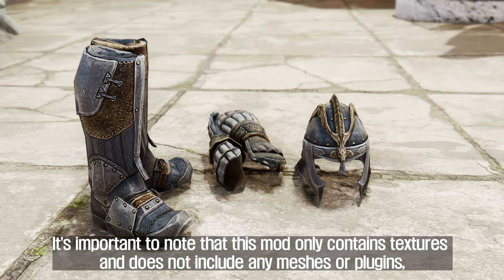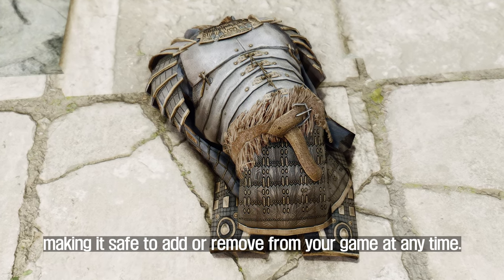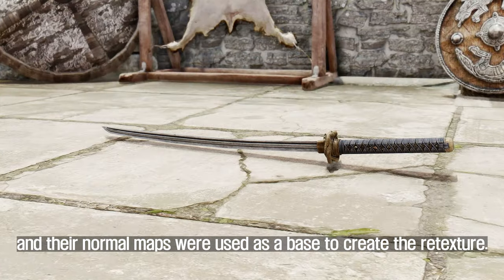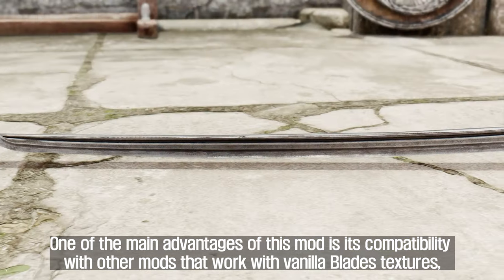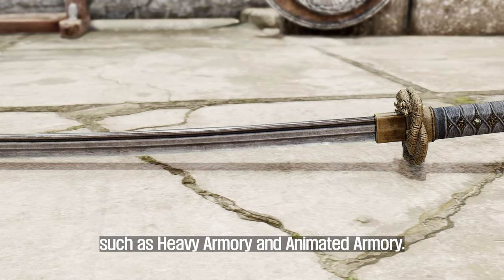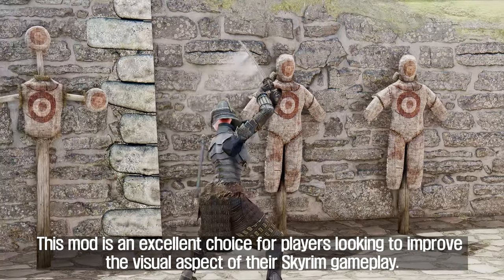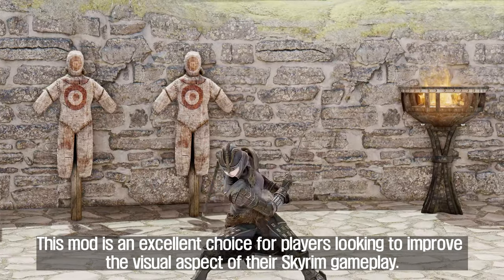It's important to note that this mod only contains textures and does not include any meshes or plugins, making it safe to add or remove from your game at any time. The light and medium set textures are based on a Midian-born Book of Silence, and their normal maps were used as a base to create the re-texture. One of the main advantages is its compatibility with other mods that work with Vanilla Blade's textures, such as Heavy Armory and Animated Armory. The high-quality textures give the armor and weapons a new and refreshed look.